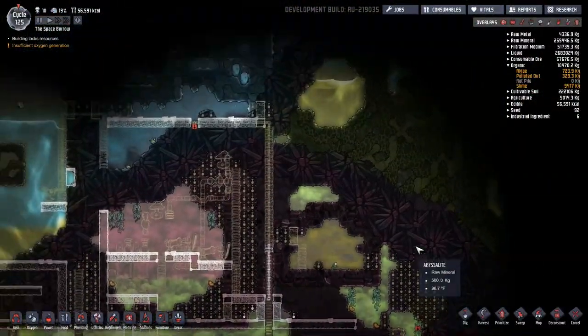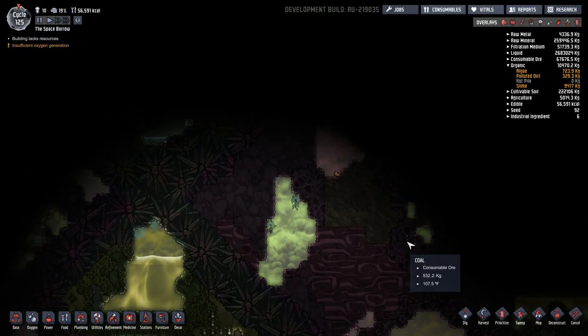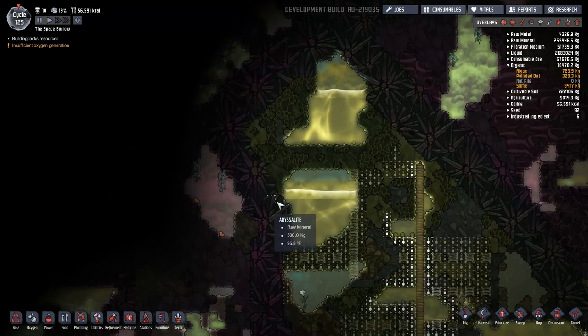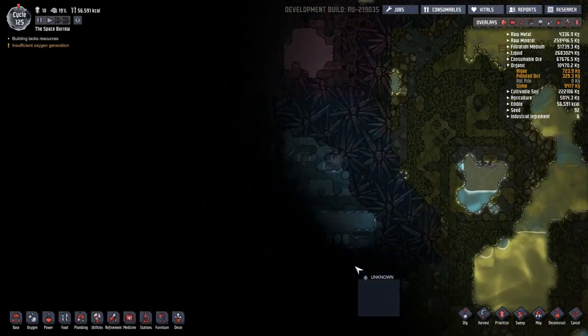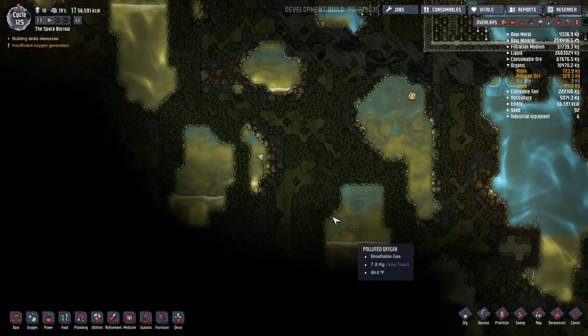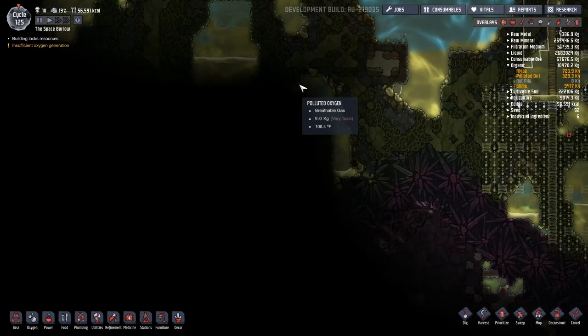I discovered another steam geyser. Of course, we already have this other steam geyser and we're fighting this steam geyser. In my search for natural gas, everywhere that we have been looking for more heat, I still have not found another geyser, or a geyser of natural gas. It's just another steam geyser. It seems like there's even one more down here somewhere. There's still no natural gas.